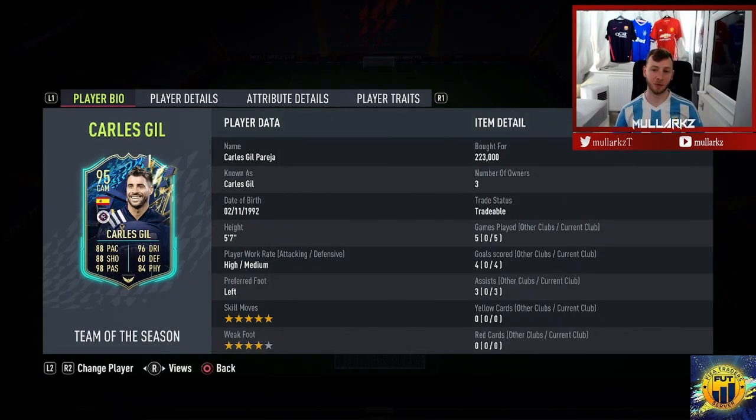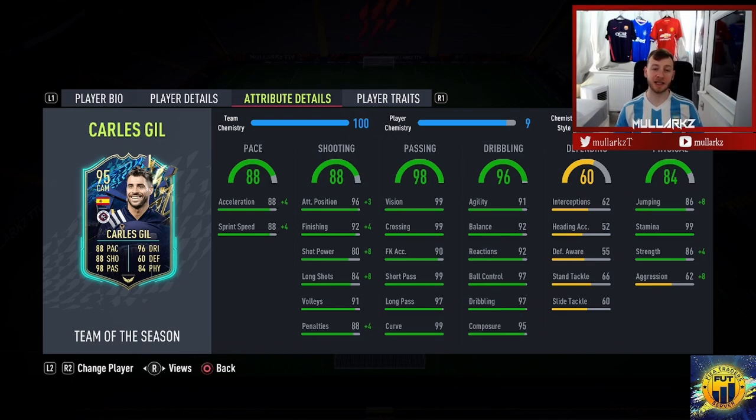From the gameplay — Carlos Hill, what a card. Five foot seven, short and lean body type, just makes this card meta, meta, meta. The five-star skill moves make this card an absolute joke. I did change to the Hulk chemistry style. He does need the pace upgrade — the Hunter does work well, but with the Hunter he doesn't have the shot power or long shots. You need at least 90-plus shot power to trouble top goalkeepers at this stage of FIFA.